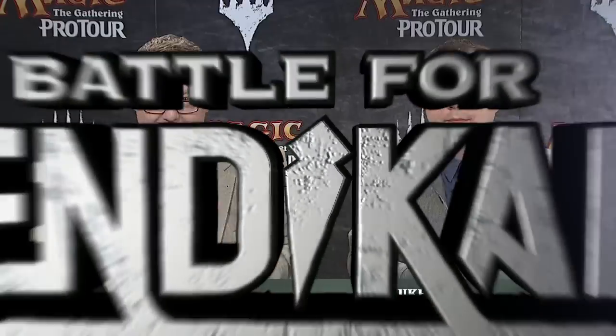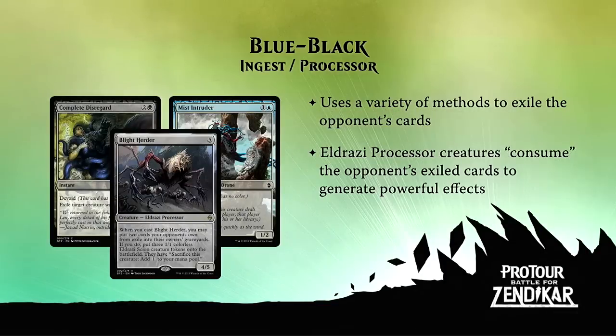That's Blue-White. We're going to stay with Blue and go the other way, pairing up with Black — another friendly pair. Blue-Black is the ingest-process deck. Ingest, of course, is a keyword on many Eldrazi that, when they damage your opponent in combat, exile the top card of your opponent's library. And then processor Eldrazi can use these exiled cards as fuel to generate extra effects. In R&D speak, an A plus B mechanic.